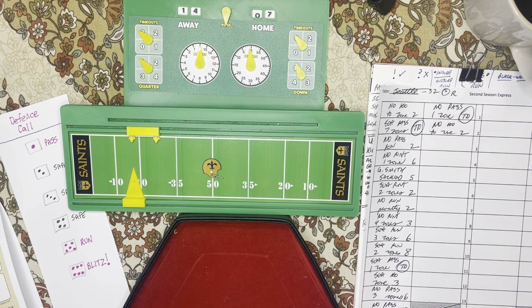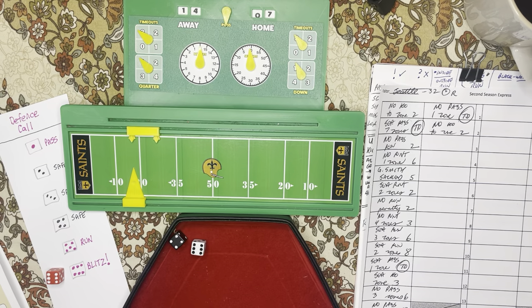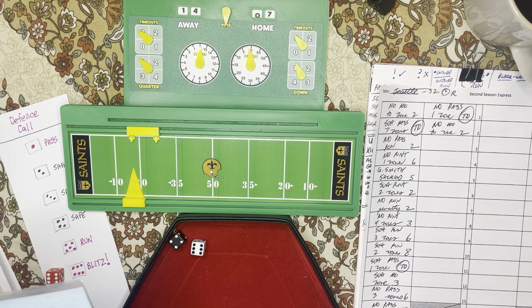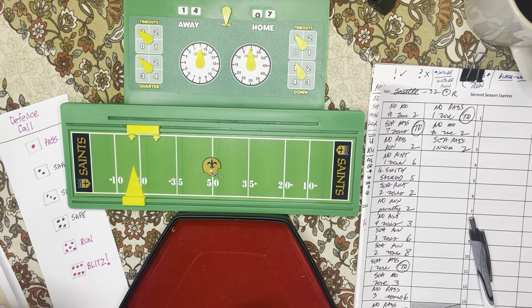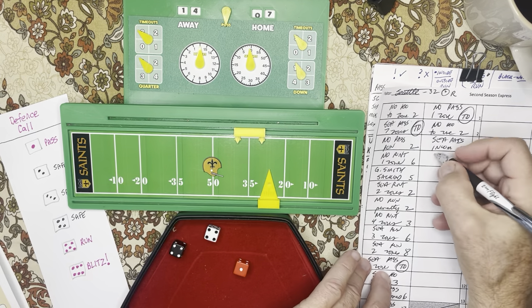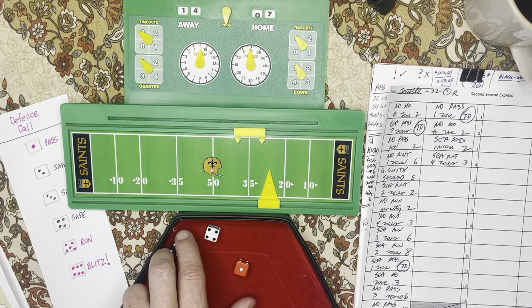Seattle has the ball. They're going to pass — the defense is a blitz. Pass against the blitz, number 46: any player in the defensive line rated zero against the pass? Yes, Davenport is a zero. The result would be an incomplete pass. So Seattle pass is incomplete and they're going to have to punt the ball away. The punt is a four — a four-zone punt. You can see the game goes quite quickly. It's a lot of fun — I really quite enjoy this football game. It goes quickly, you get to use all the ratings, all the plays, you get to call what you want.